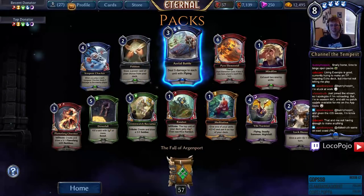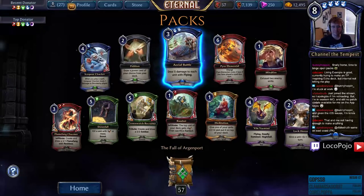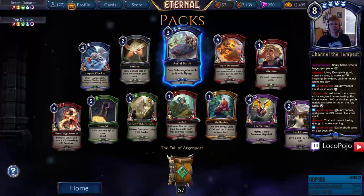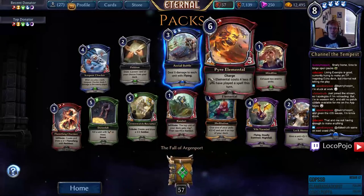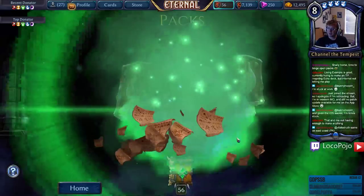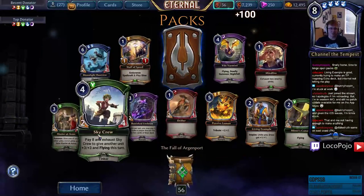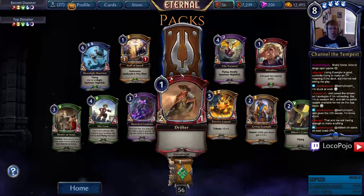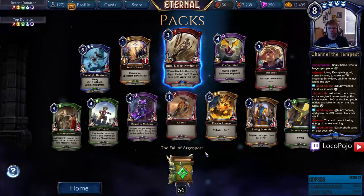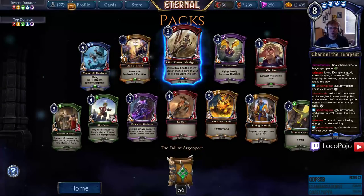Aerial Battle — deal five damage to each unit with Flying. That one's really cool — good way to just sweep the board in the air, and if you can give things Flying even better. There's so much hate for Flyer strategies, which is interesting because I don't think they're super popular. I guess it's a really good way to shut down Huru and give Zenin a bit more of a chance.